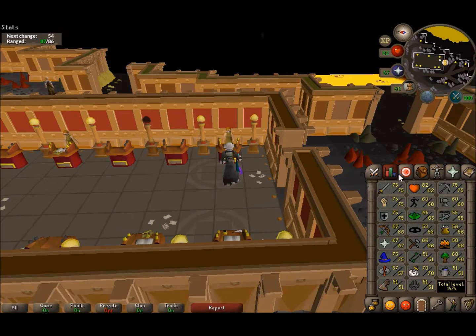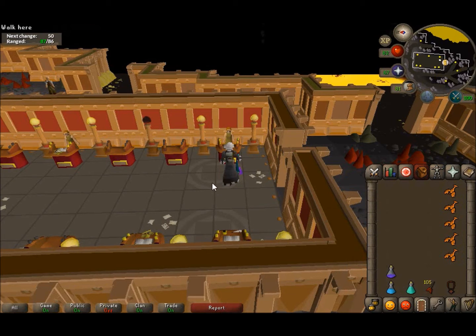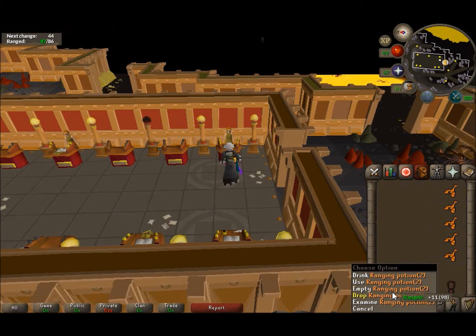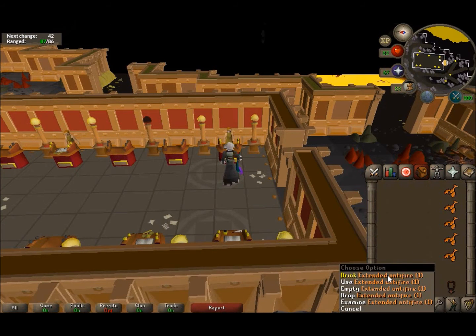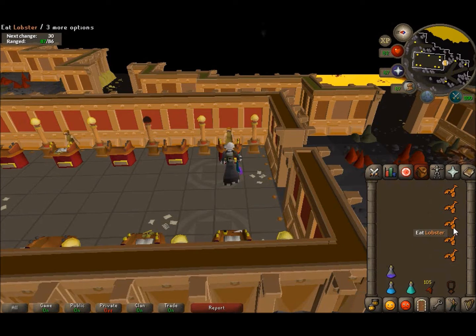I wouldn't say you're going to be efficient coming here with under 80 range. Even with 86 it's a bit challenging — your kills will be a bit slower. I bring a two-dose range potion, one extended anti-fire, and one prayer potion just to be safe. I don't bring extra prayer potions because I recharge my prayer at the altar.